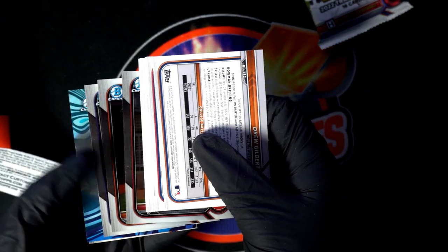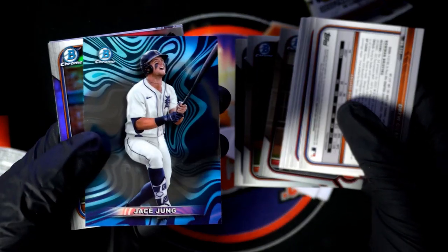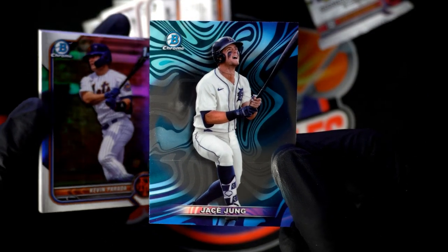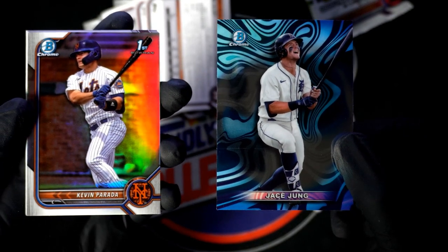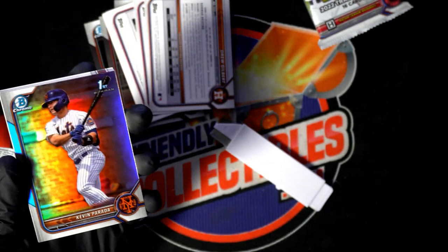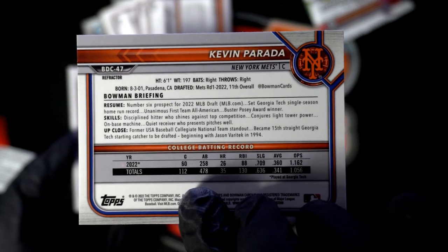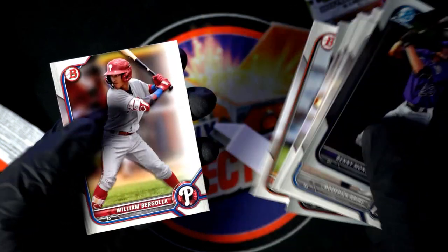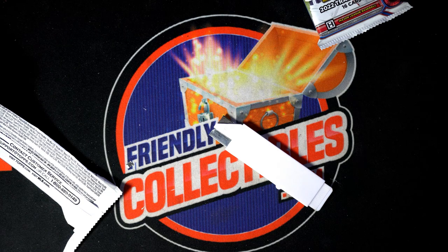Pack number two for Bob J — oh, there's something back here really good. Oh my, that's a good hit! Those are rare, bro. And Parada is a good rookie, so this ends up being a really good pack. Number six prospect in the draft right there — Parada! Getting back to what's left in this pack, I got sidetracked when I saw that one. Jace Young's a great prospect and everything, so Bob J you got some nice things coming out of your packs.